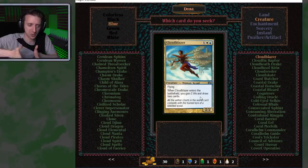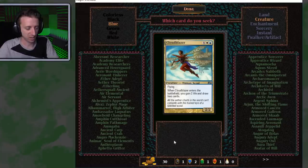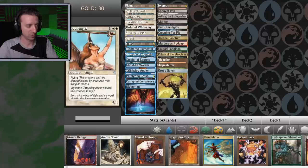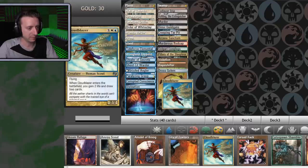I really like the Kaladesh set in limited format — it kind of messed up standard, but limited it was great. Cloud Blazer is a 2-2 flyer for 3 white and a blue. Enter the battlefield: gain 2 life and draw 2 cards. Hell yeah. It also works with my other white card where I can bring something with power 2 or less back to the battlefield. So if it dies, I can use him to bring it back, get 2 more life, and draw 2 more cards.